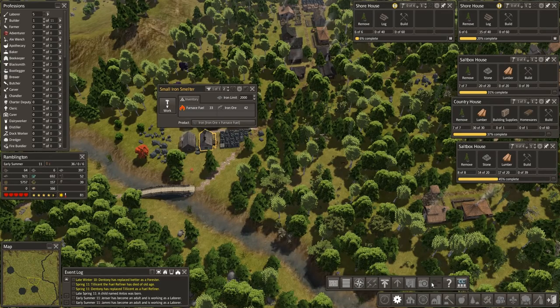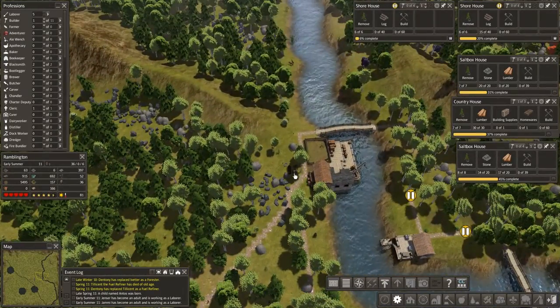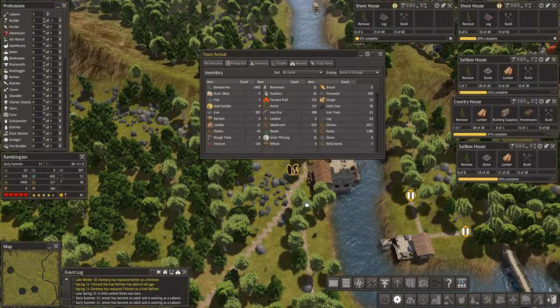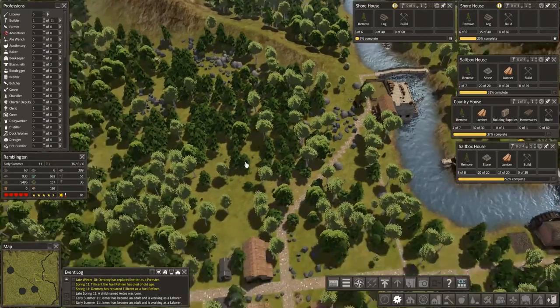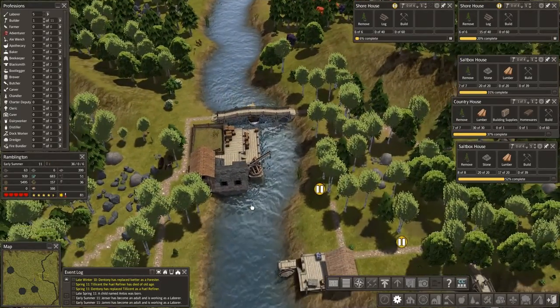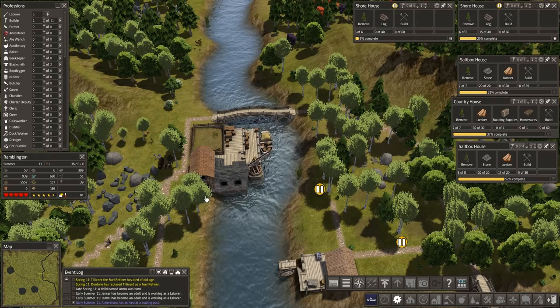This doesn't work — normally you click this and your town hall graphic comes up, but we have to actually go over here and click this to do it; it doesn't trigger. So fuel — we're at 300, we're making plenty of furnace fuel. Probably could come up with a second iron. We've got plenty of iron coming in, too.